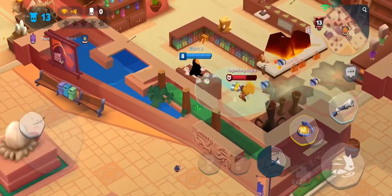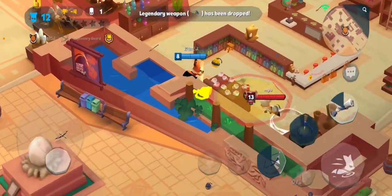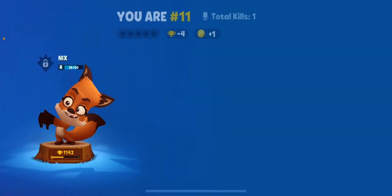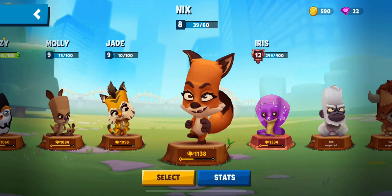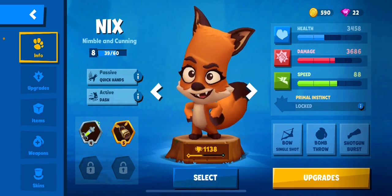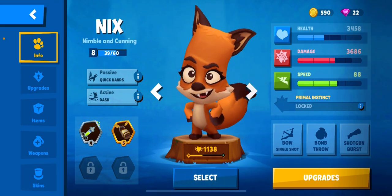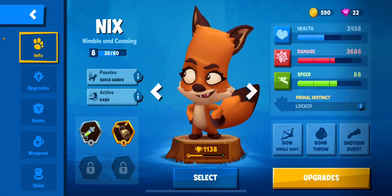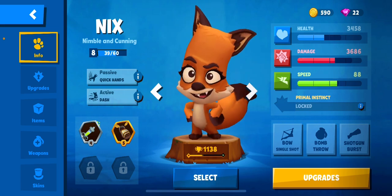The first point for Nyx is his combo. If we see his status, it says HP three thousand four hundred fifty-eight, which is kind of normal, and ATK around 3686 which is also normal, and speed 88 which is also normal. So it's kind of balanced.